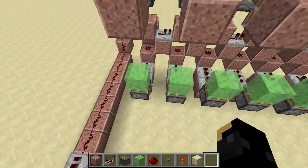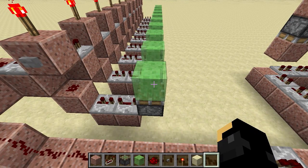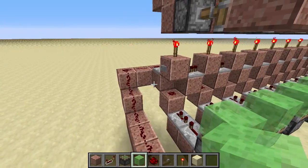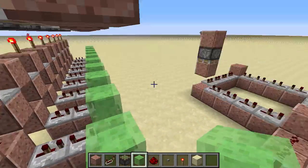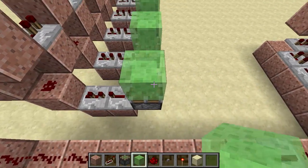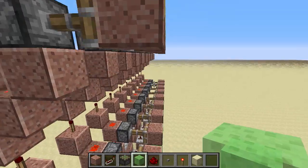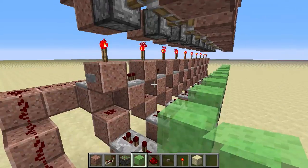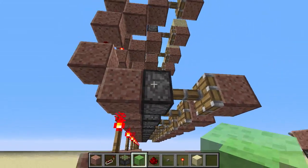So this uses the new features of the... slime block, that's the one. And the fact that you can push entities up. This includes players and items, but also sand when it's falling is an entity. So if you catch it at the right time, it will still be an entity and you can launch it up in the air. So that's basically how this principle works.